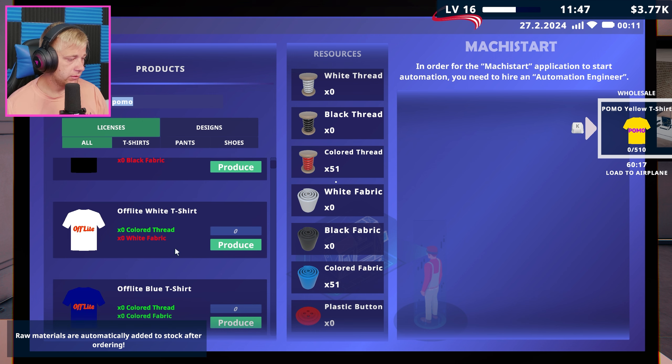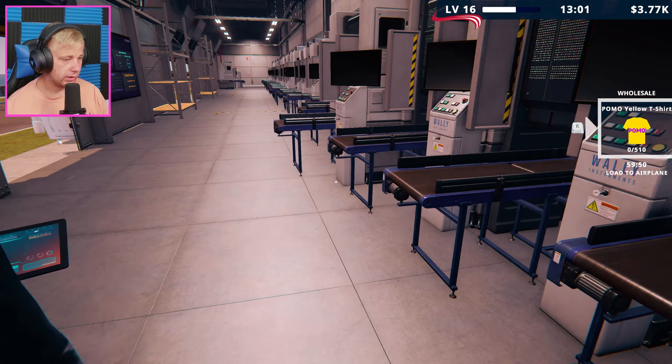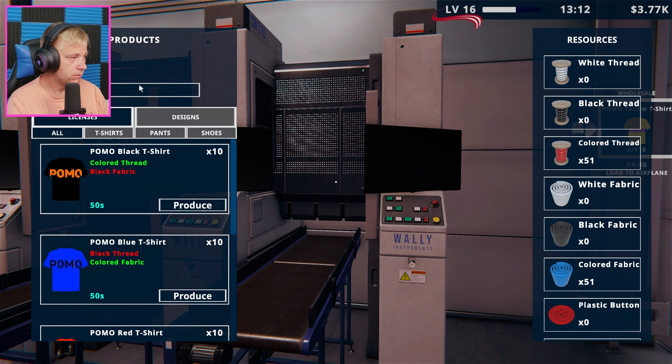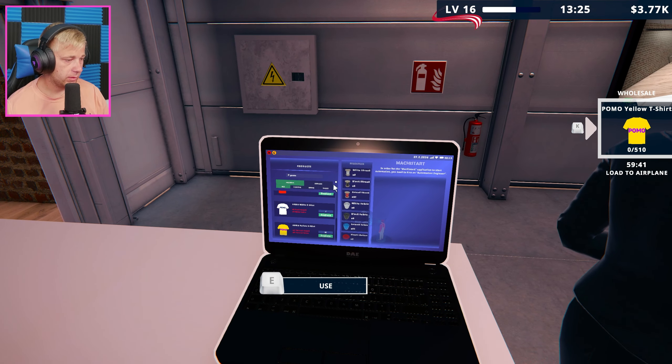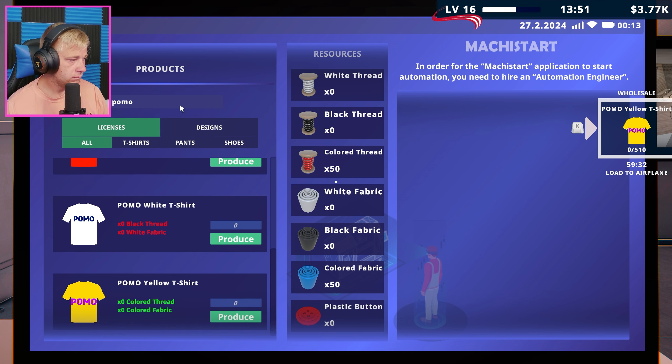Now we can go back in here and set 51 colored thread, 51 colored fabric. Something might not be working right - it's showing up as green though. Oh there we go! Maybe 50 is just the max we can make on these machines.